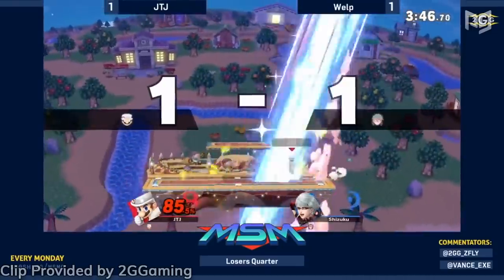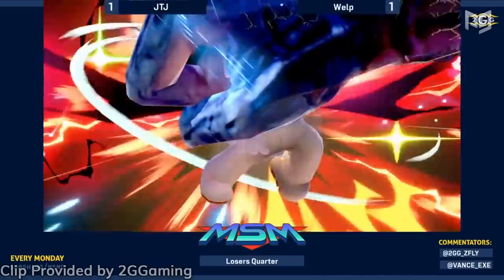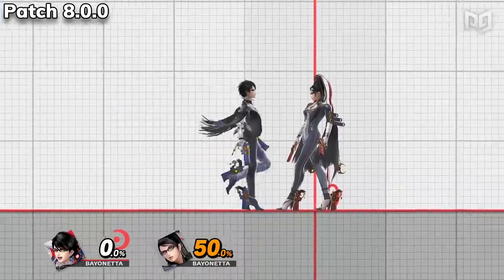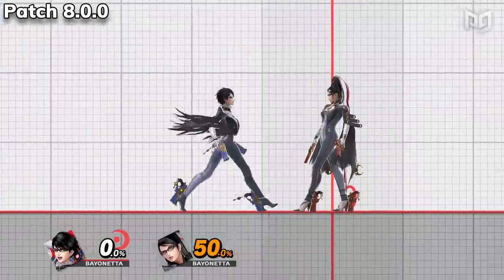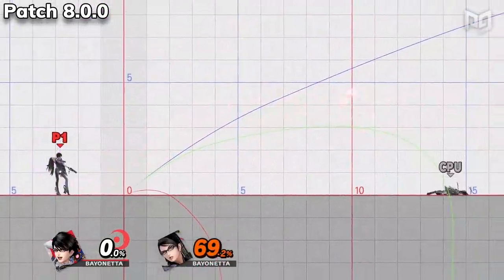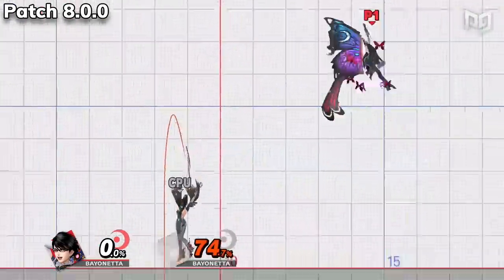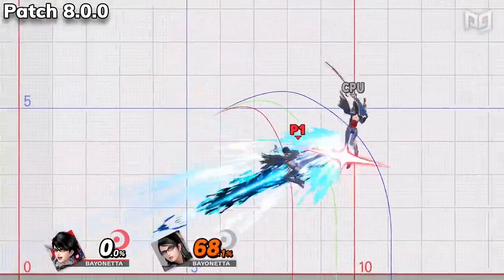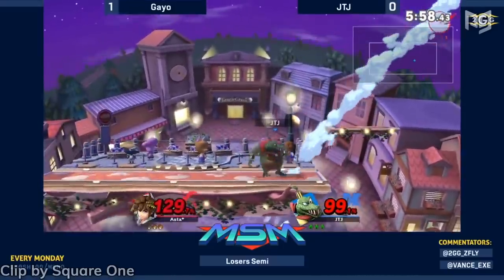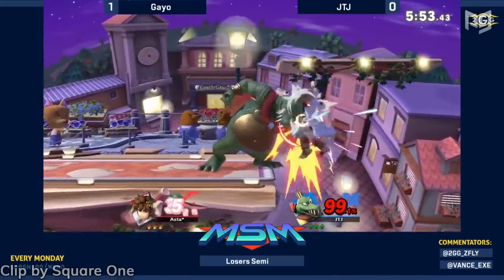Nintendo has seemed cautious about buffing Bayonetta so she doesn't resemble her terrifying Smash 4 counterpart, but these buffs push her closer to that version. Bayonetta can act more quickly out of the third part of forward tilt. Up tilt now comes out faster, can more easily hit multiple times, and has a larger hitbox that stays out longer. Forward smash's hitbox stays out longer and knocks enemies further. She can act more quickly out of both grounded and aerial side B. Lastly, it's now harder to SDI out of her up B — which gave some Smash 4 PTSD.